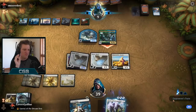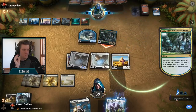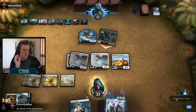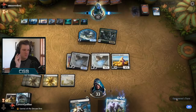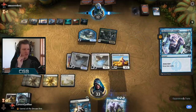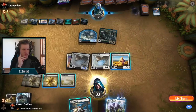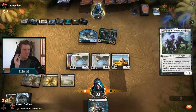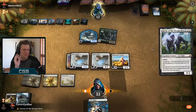Yeah, that was a problem. Aluminous Reclamation pretty much any time. But when they're leaving up all that mana, you know it's Shark Typhoons and Counterspells. They're digging for Reclamation now. They don't have other things to do with their mana. But when they actually get to resolve Chemisture's Insight, it feels so bad.